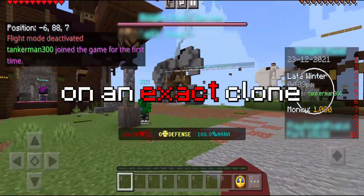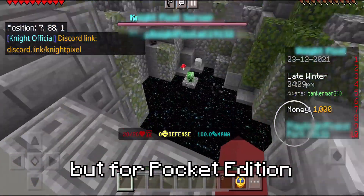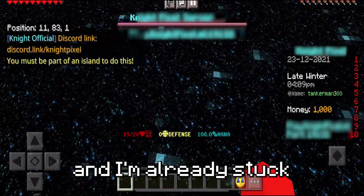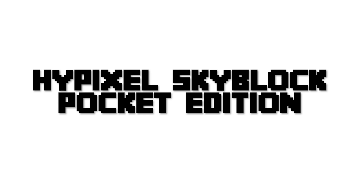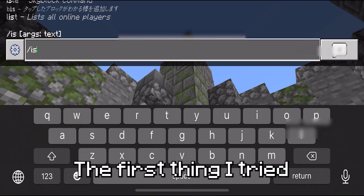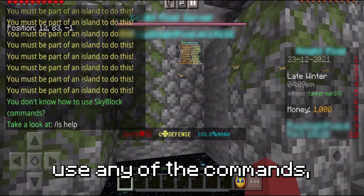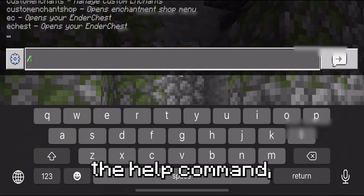In today's video, we're going to be playing on an exact clone of Hypixel Skyblock, but for Pocket Edition and Bedrock. And I'm already stuck in a pit. The first thing I tried to do was escape a hole that I'd just fallen in, but I couldn't use any of the commands, and when I tried to use the help command they recommended, the entire server crashed.